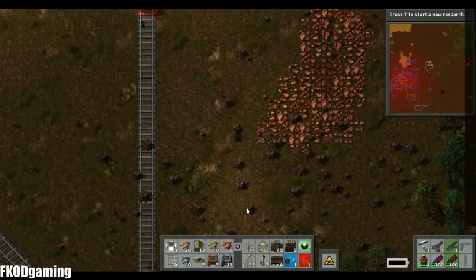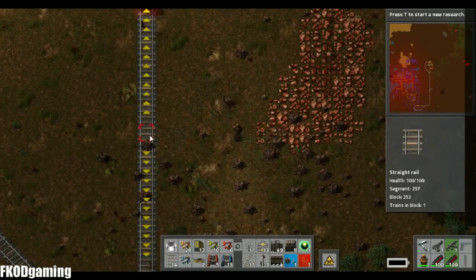I just noticed that when you take trees out, they leave stumps behind. It's a nice little detail.